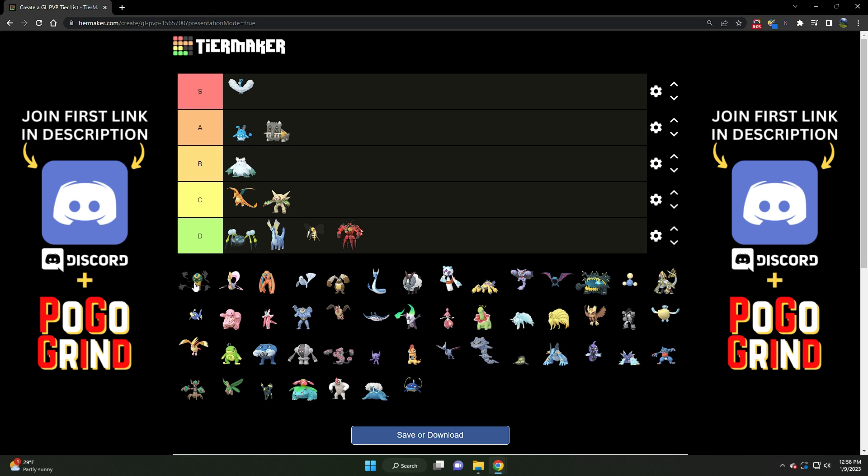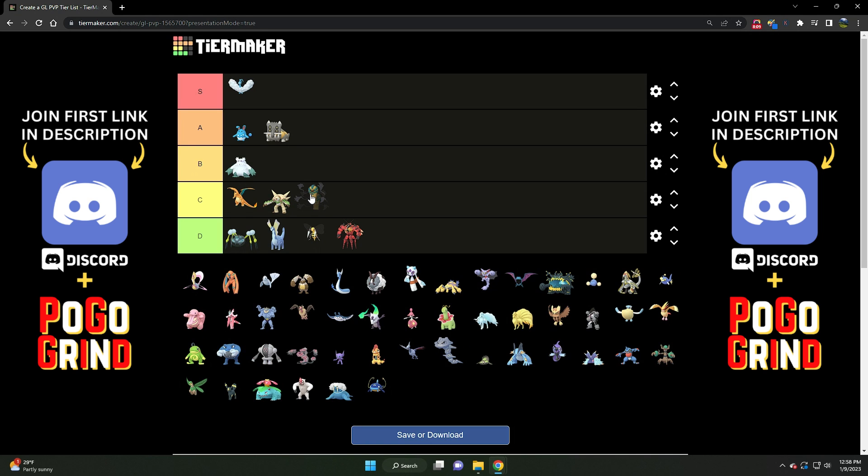We've got Cofagrigus — C tier for Cofagrigus. It has a lot of neutral play across the board. I really wish it had a bait move — I think that would catapult it up to higher B or even A tier. It doesn't have Psychic Fangs or Night Slash. But it can hang in there with its nice bulk. Having access to only nuke moves and with all the Noctowls everywhere, that hurts Cofagrigus a bit. Very solid C tier Pokemon.